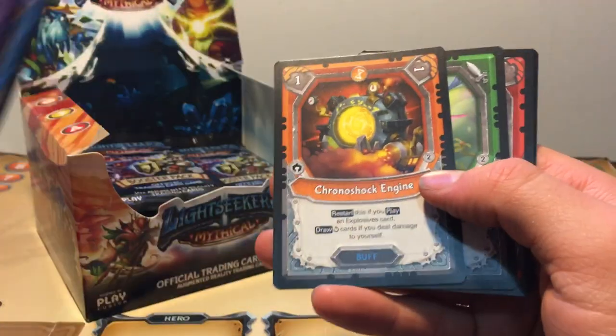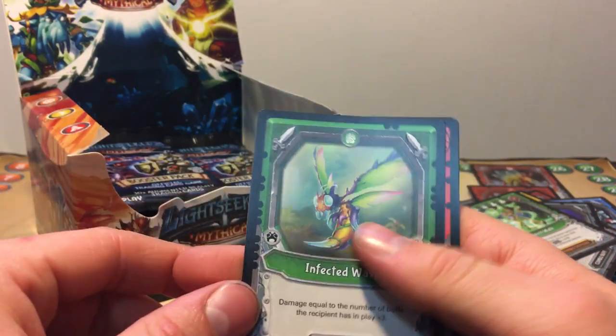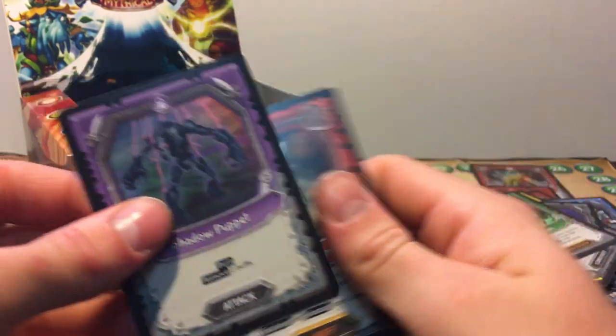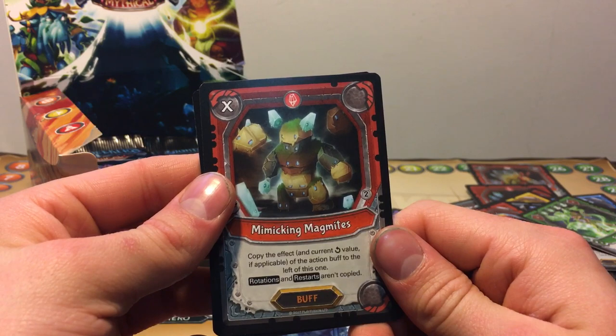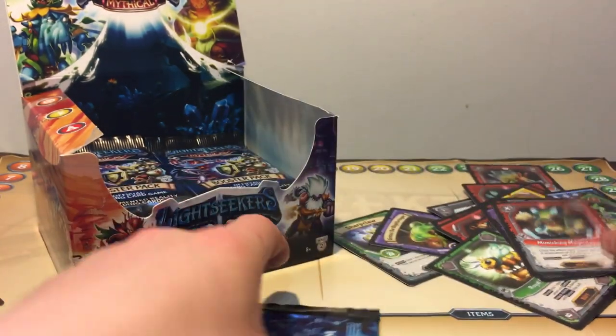Skipping the commons once again. Crone Shock Engine, Infected Wasp, Mimicking Magmites, and a Foil Shadow Puppet — nice and playable. Mimicking Magmites: copy the effect of a current buff — actions, rotations, and restart but not copy. So you can copy an action buff. Copy the current effect and it will trigger on one of those corners. Not too bad.